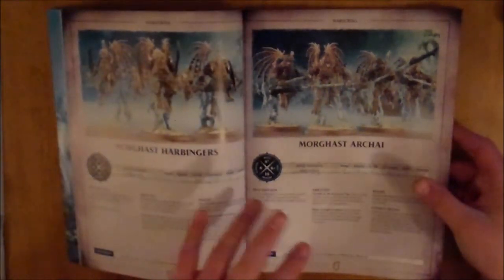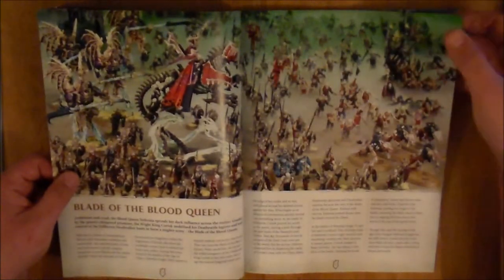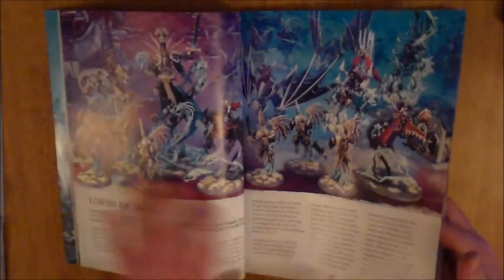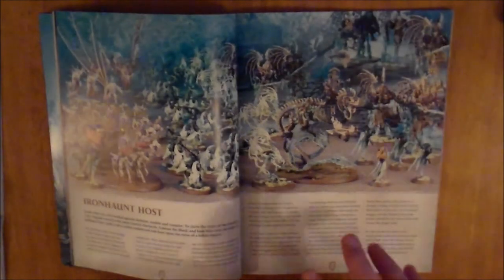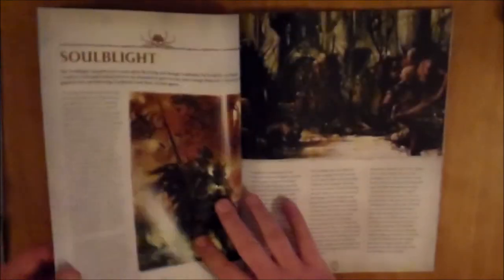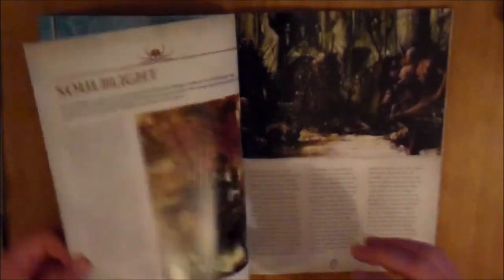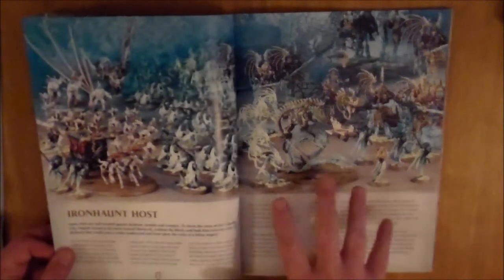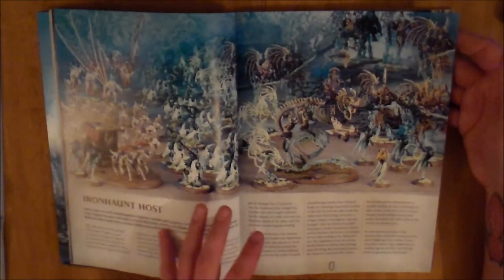That is pretty much the top end of the Death army. Then it goes into a bit about the Lords of Shyish, the Blade of the Bloodquench, a little bit of information on Neferata, and Nagash and the Morghasts. There is no fluff in this book — there is no story — except for these little bits in between. Like the next one is Soulblight, so you get a little bit of general background about what the Soulblight are and what they are about. In the Death book these small sections go a little further on the factions than the Chaos book did, which helps flesh it out and is really fantastic.